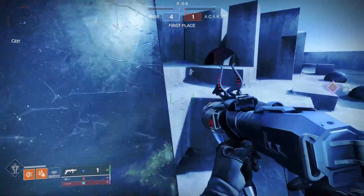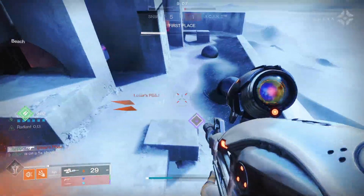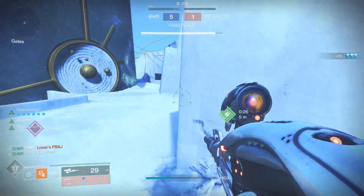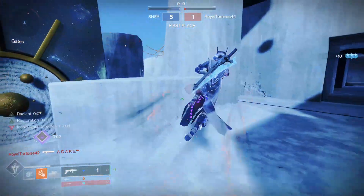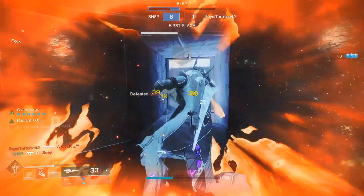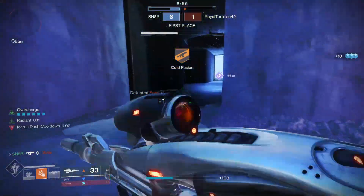We're gonna jump to the right here, hit him with the GL, get an easy Vex Mythoclast kill, and then drop. I'm gonna pop a nade here, and I might have to pop the Vex perk. No, I think we're good. Someone on my right side? This is what I get for pre-firing — it was a good pre-fire, just not far enough.